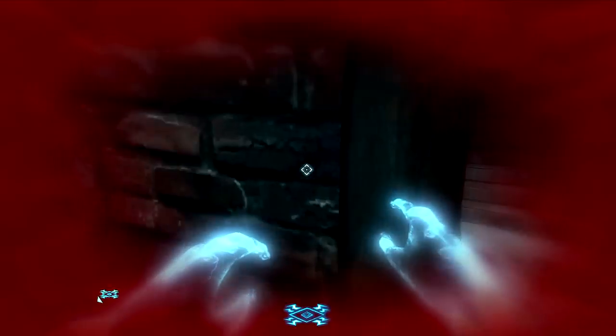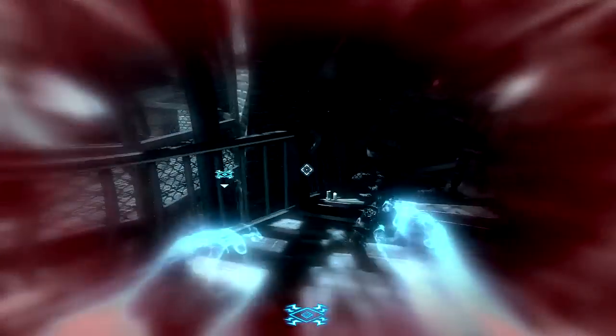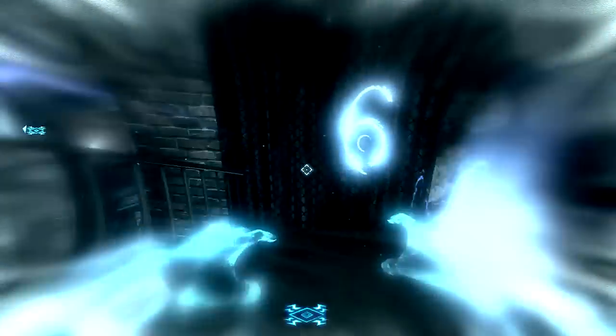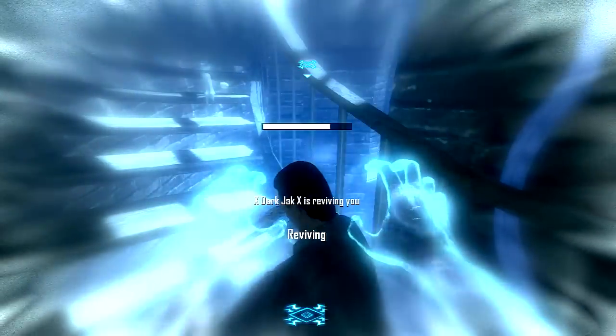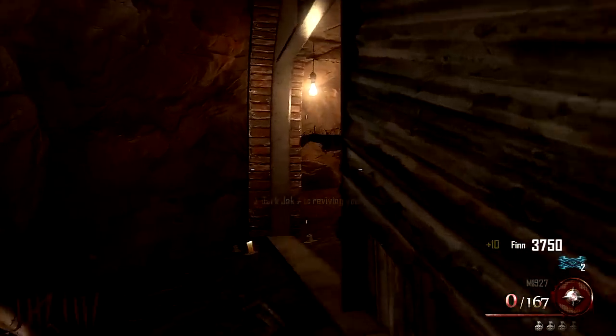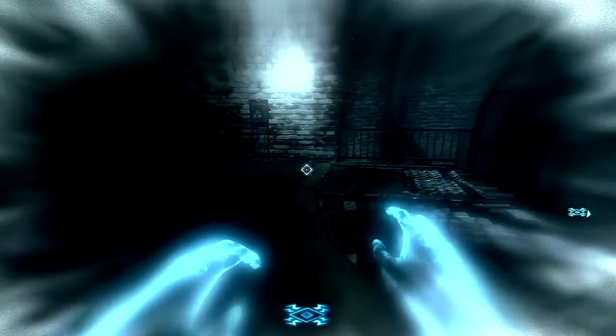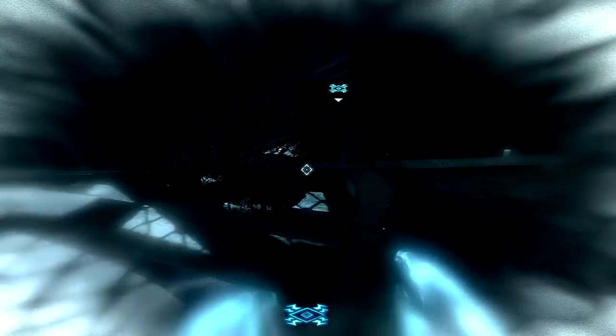I didn't know what to do at first, so he took me out pretty quickly. I've died and now I'm in the afterlife. I zapped some zombies to get them away from me and then revived myself. I made a mistake — I should have zapped more zombies, because when I respawned I was surrounded by them. What I should have done is zap as many zombies as possible and then revive myself when the timer was getting low.